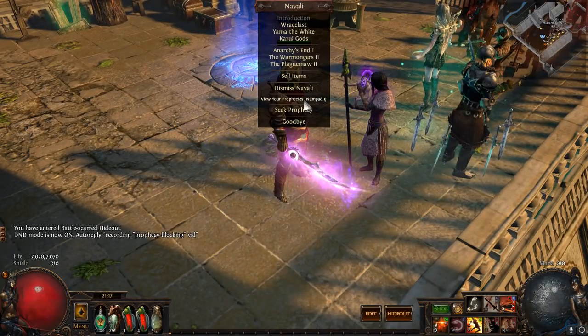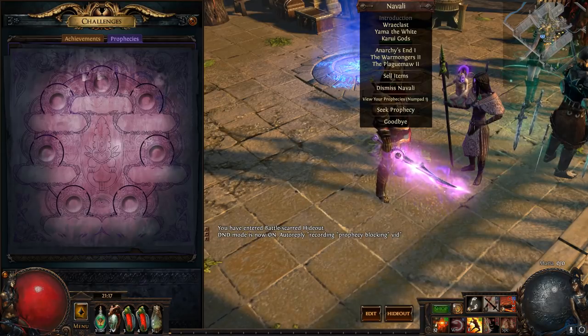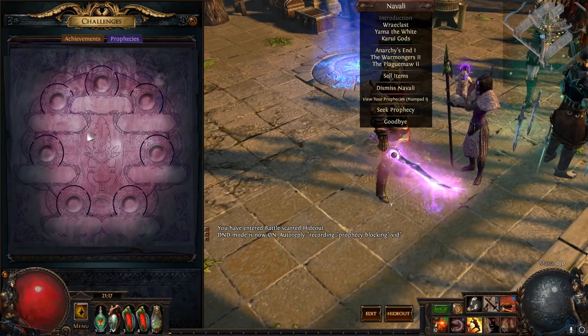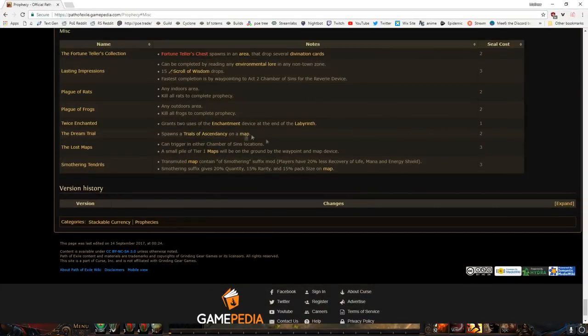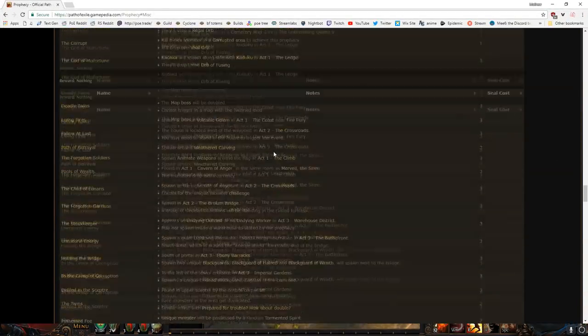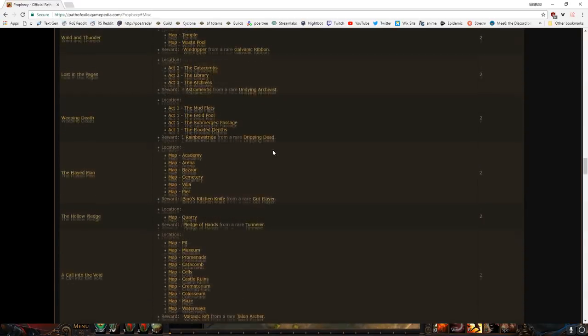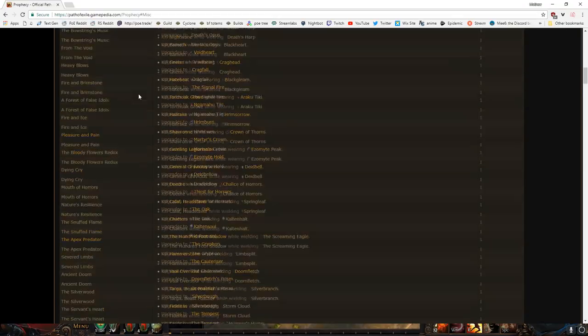Navali has a couple of options. You can view your prophecies, and when you're here you can seek and seal things. You'll start out with seven blank prophecy slots, and you'll gain access to certain ones as they go on. There's a ton of different kinds of prophecies: chains, ones that give uniques, ones that give currency, ones that have random stuff happen, ones that have specific uniques drop.